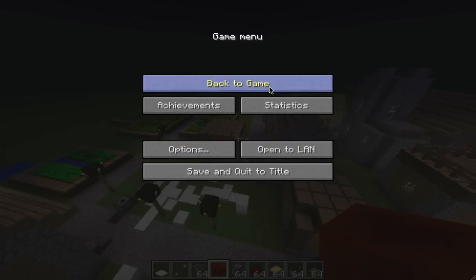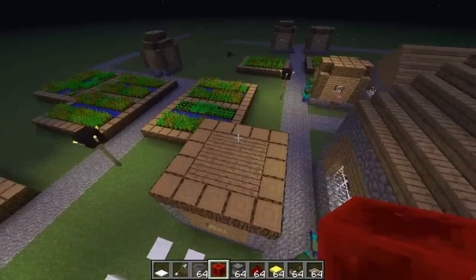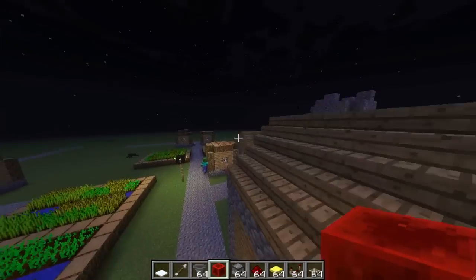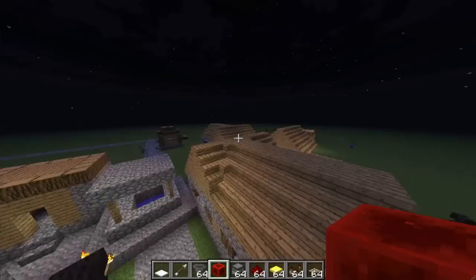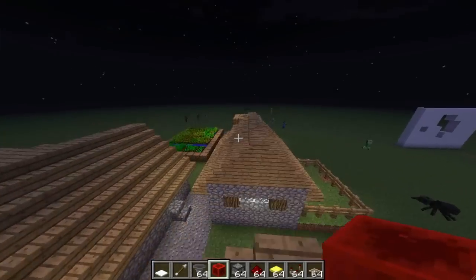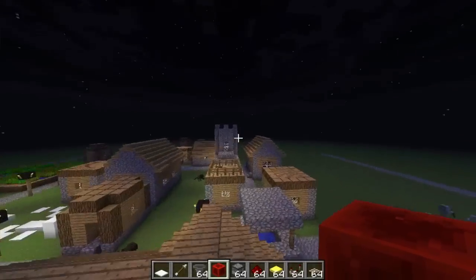They're renaming spawn eggs now — you can rename a spawn egg and it'll spawn a mob with that name above its head. So if you wanted a pet in a creative world named Jerry, you'd rename the spawn egg Jerry, place it down, and Jerry would appear with the name right over his head. Really cool.